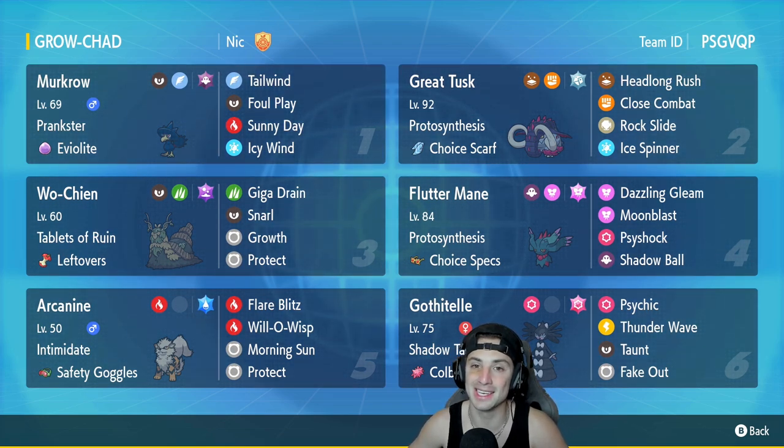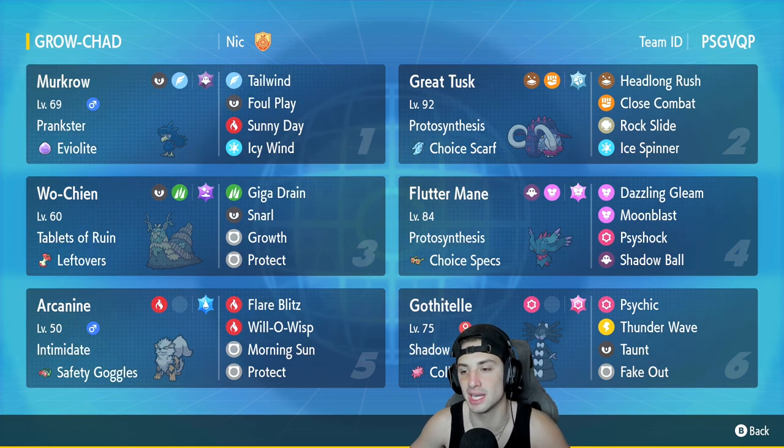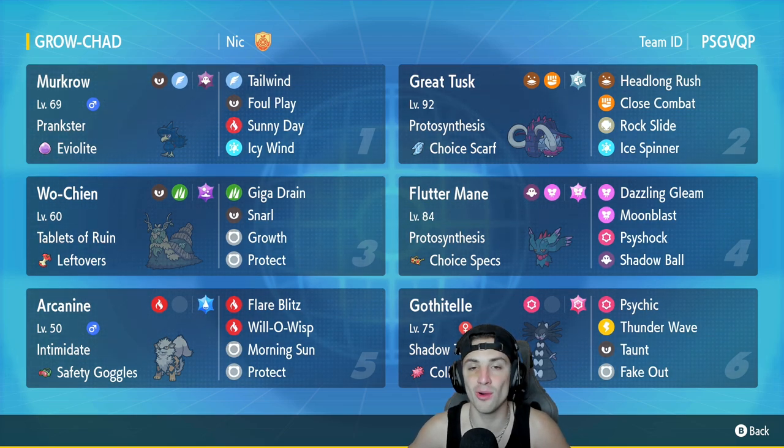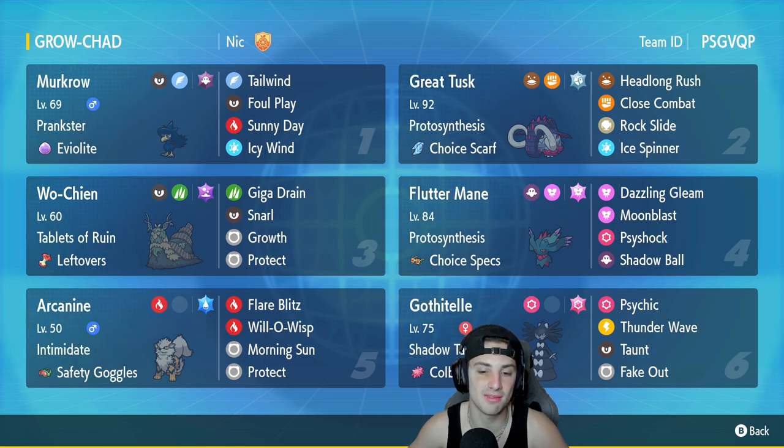We've got Fluttermane yet again in this Series 3 video — Fluttermane has just been top tier. It's got Protosynthesis, Choice Specs to maximize damage, with Dazzling Gleam, Moonblast, Psyshock, and Shadow Ball. In fifth slot, we've got Old Reliable, Arcanine. You really can't go wrong with this guy — Intimidate, Safety Goggles, Flare Blitz, Will-O-Wisp, Morning Sun, and Protect.